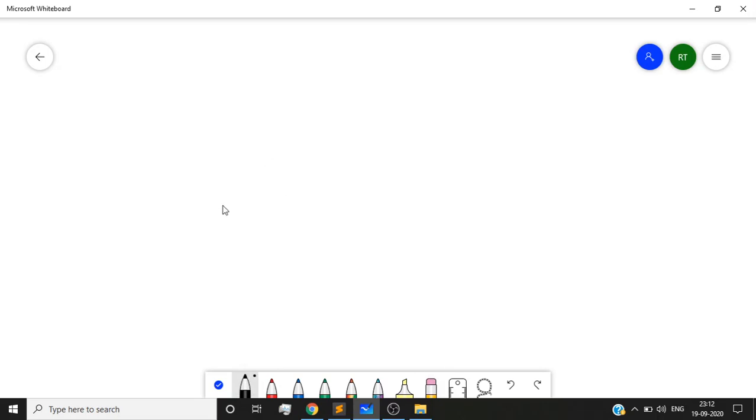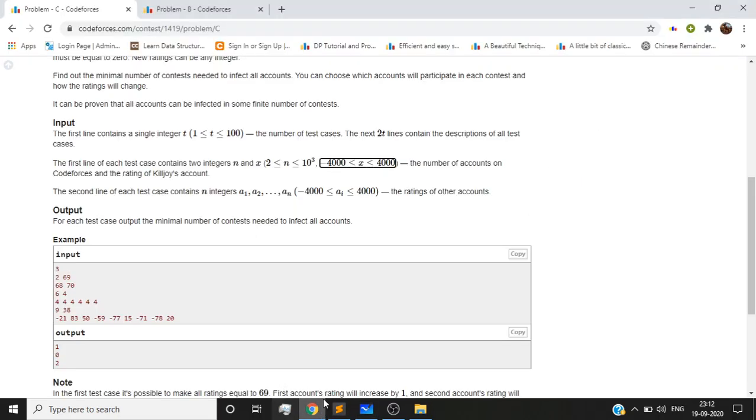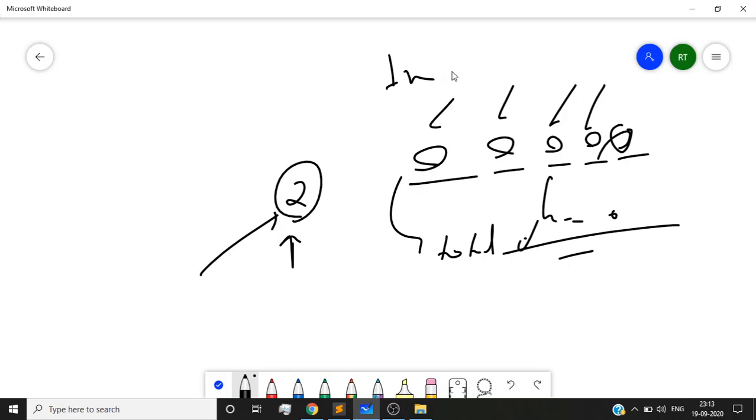First, let's make an observation: the maximum answer can be equal to 2. There is also a condition that in the next round we can change ratings such that the total change must equal 0. Basically, if we increase the total rating of some candidates by x, we have to decrease the total of other candidates by x as well.